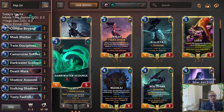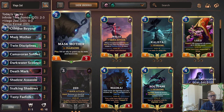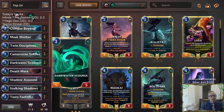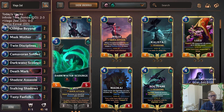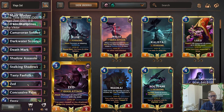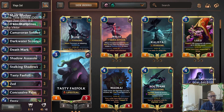Darkwater Scourge is going to be kind of a key thing to have on round three. We don't have anything to play round one or round two — you don't really want to play Mask Mother on round two. The thing I'm most worried about is not having anything to play early, but we should hopefully catch up quickly thanks to Darkwater Scourge. We can have Scourge plus Deathmark on round three — that's a great combo. Later on, Darkwater Scourge plus Mask Mother is going to be very good.